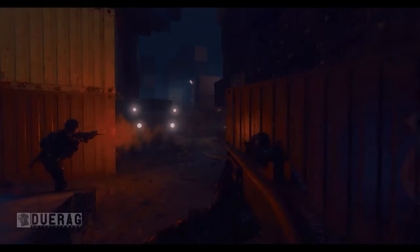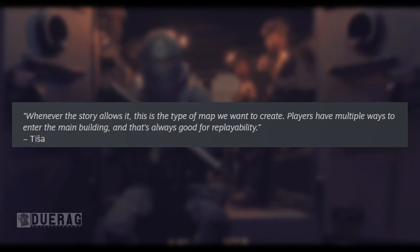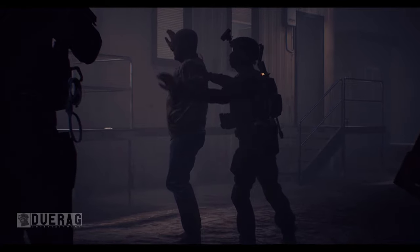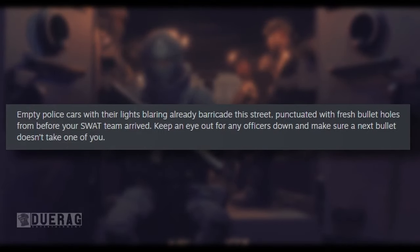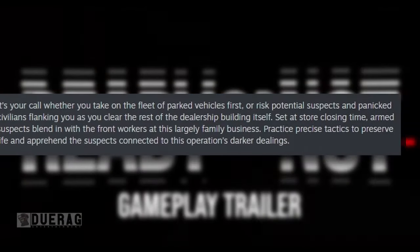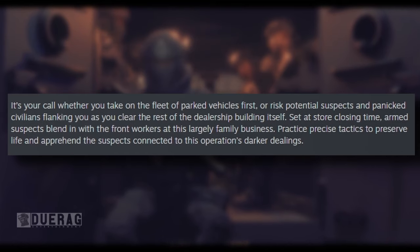The caption says a display room in the heart of the building. Whenever the story allows it, this is the type of map they want to create — multiple ways to enter the main building, which is always good for replayability. There's another picture showing storefronts lining the street with tents of homelessness occupying the sidewalks. Empty police cars with their lights blaring already barricade this street, punctuated with fresh bullet holes from before your SWAT team arrived. Keep an eye out for any officers down. Below there's a picture of a crushed police car — the caption says: a police car evaded gunfire but encountered a light pole. It's your call whether to take on the fleet of parked vehicles first or risk suspects and panicked civilians flanking you as you clear the dealership building. Set at store closing time, armed suspects blend in with front workers at this largely family business.